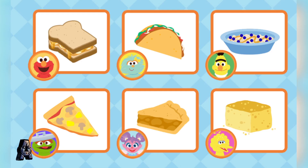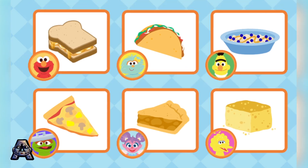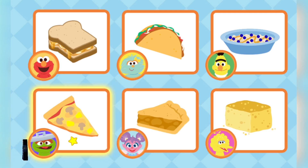What you want to make first? Go ahead, click on the food you want to make. Oscar's Mushroom and Pineapple Pizza. Mmm, yummy order.